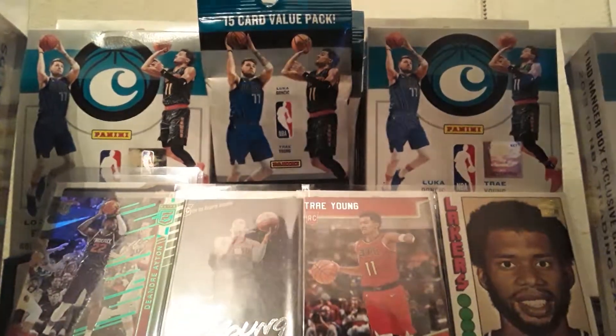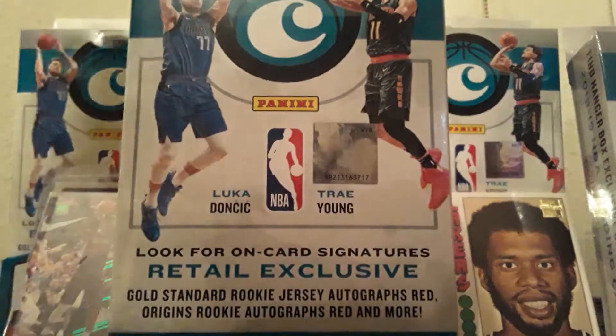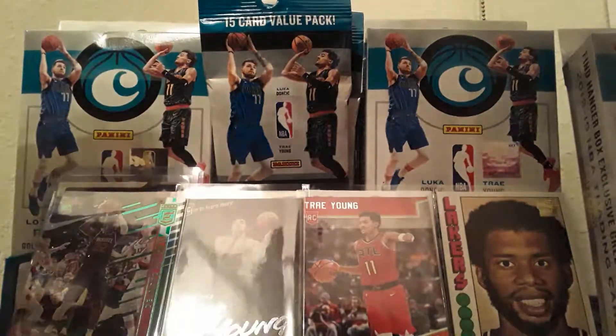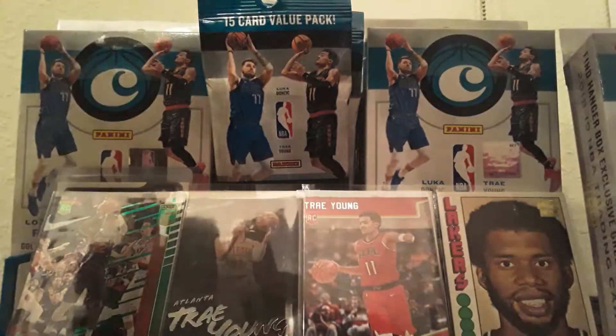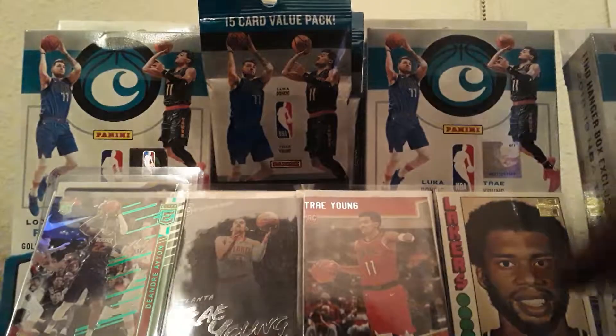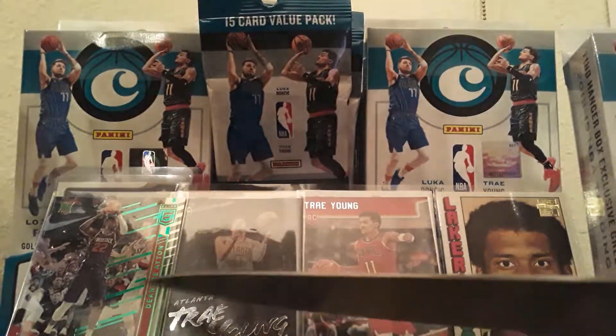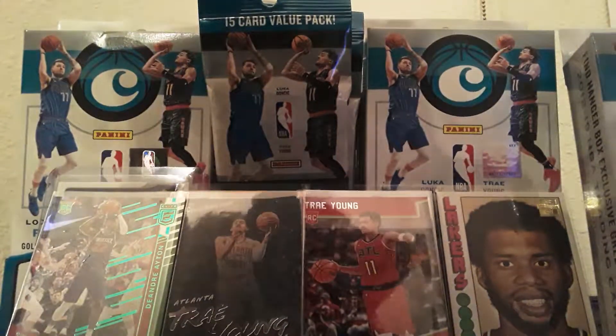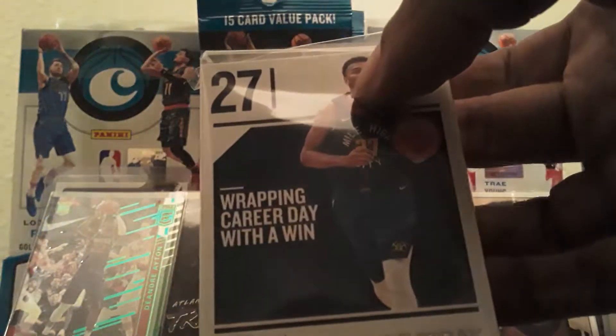Okay, so let's check out box number three. We get our Mojo this time, and the green Ayton was from the last opening — that was one of the last ones. Alright, so we have 30 NBA trading cards.